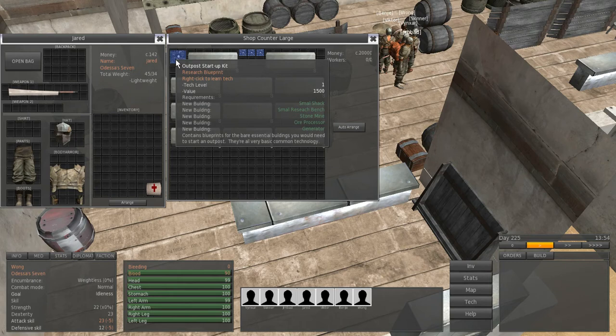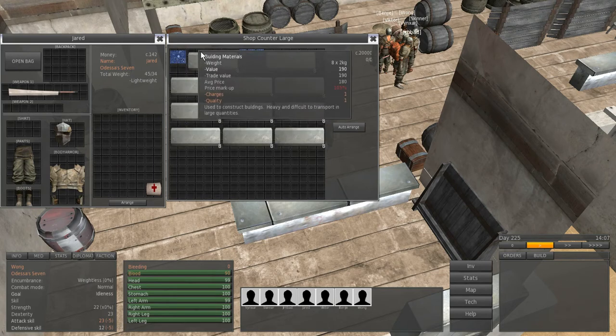It's good because with this kit you get just the basic constructions, so you can't miss what you actually need. Before, there were so many buildings that you might build the wrong one at the start and have trouble progressing. Now you get exactly what you need to build the basics.